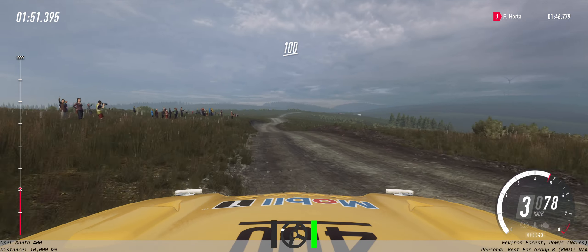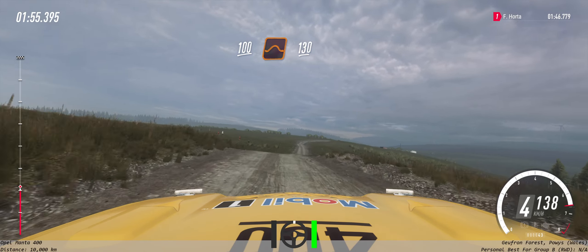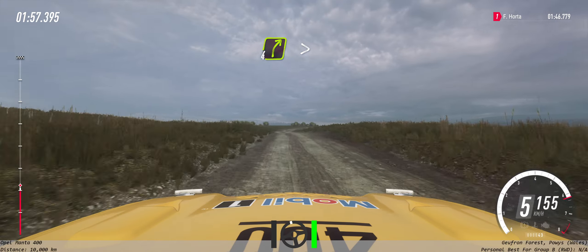Down middle of a bumps, to keep middle of a jump, 130 of a bumps. Slow, 4 right long, tightens 3 of a crest.